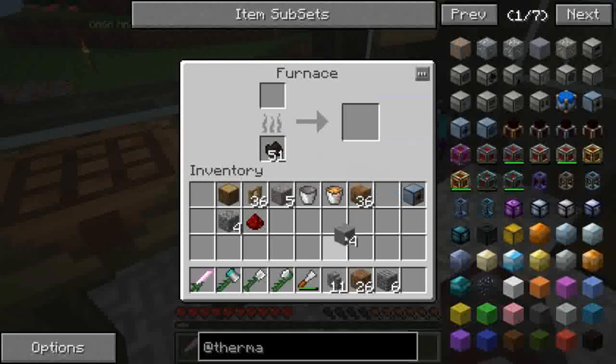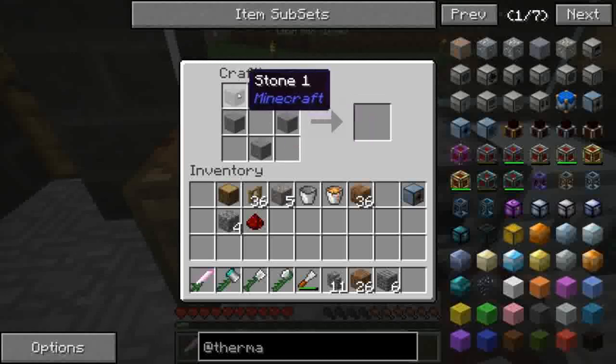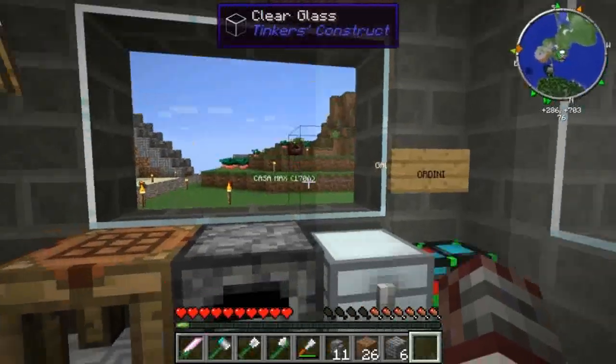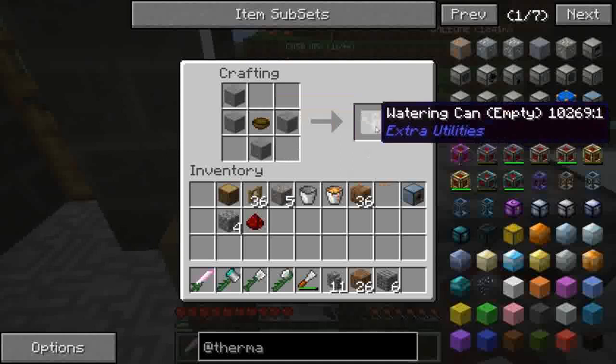Prendiamo i quattro di stone, li mettiamo a V in basso e uno in alto a sinistra. Nel mezzo ci mettiamo questa bowl e ci viene fuori un watering can, empty ovviamente.